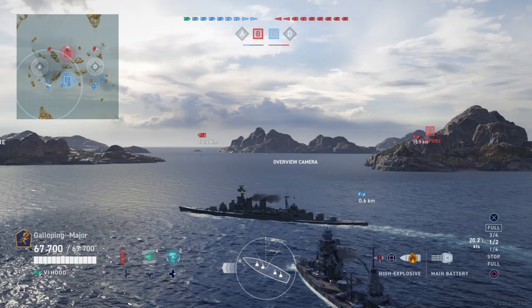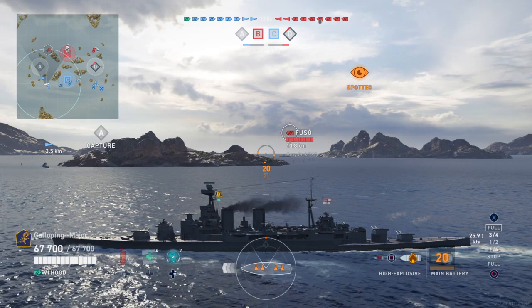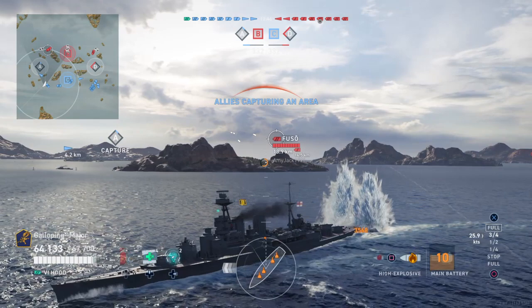As always, ship mods and commander build will be down in the description. You should be aware that this is a maximum speed build for HMS Hood. With commander's abilities, inspirations, and a battle booster flag, we're looking at 36 knots at the moment.